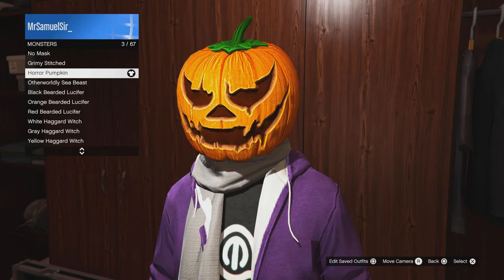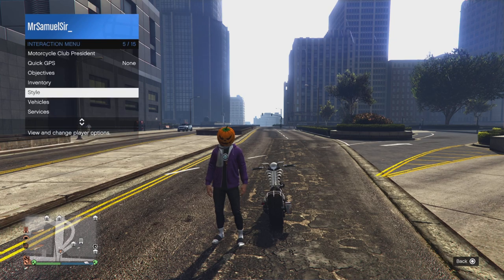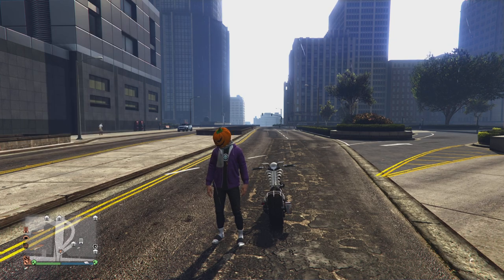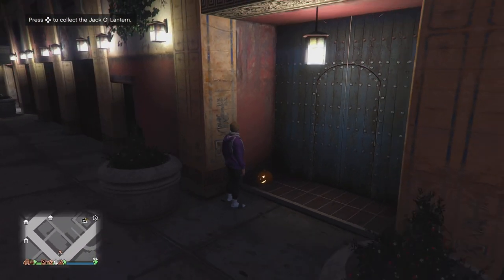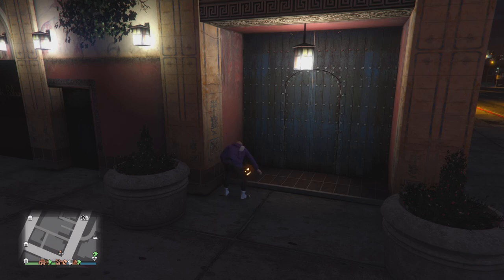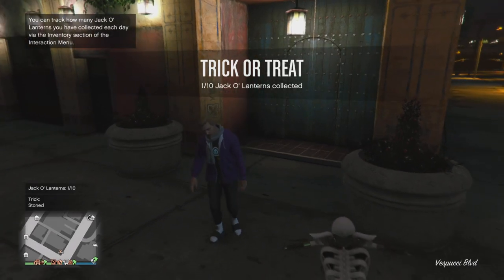Hello everybody. In this video I'm going to show you how you can get the horror pumpkin mask. When you get the mask it's quite unique as it comes with this — you can head into your interaction menu and equip in actions the mask audio, and every time you click L3, R3, or the sticks, it's going to play a laugh which is kind of spooky.